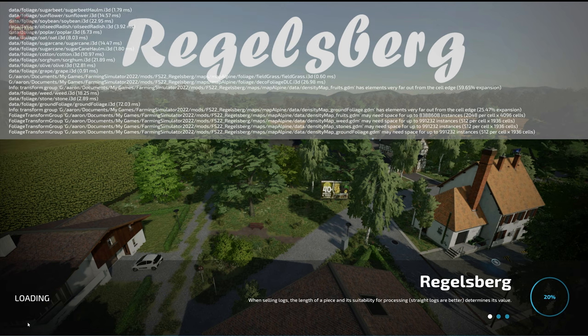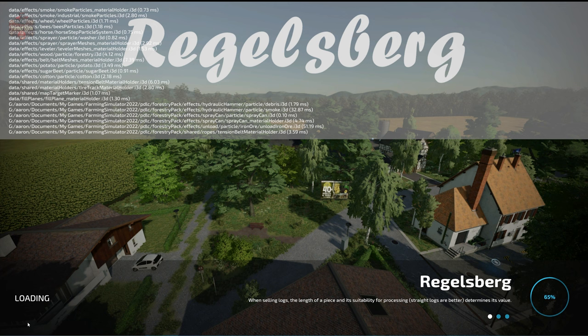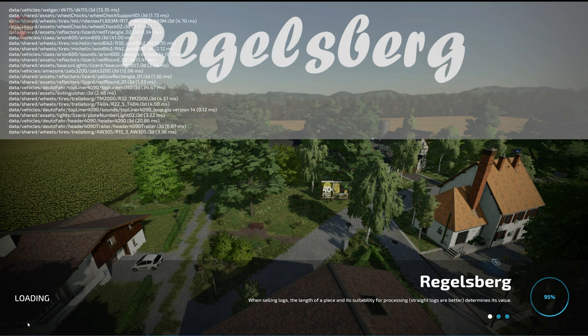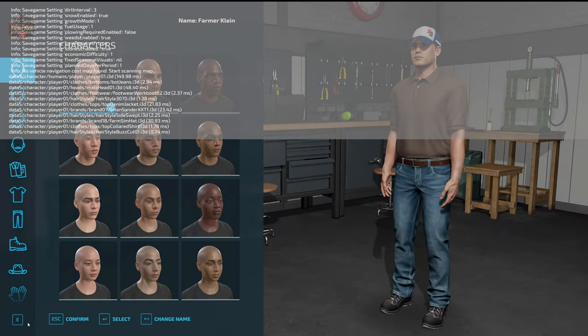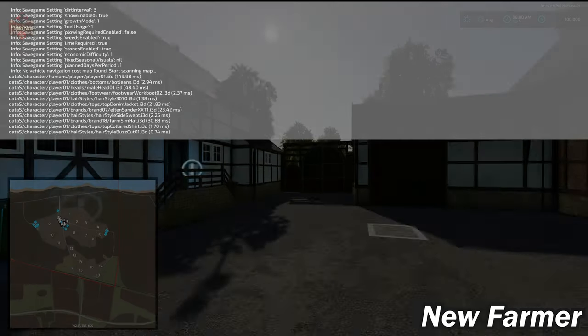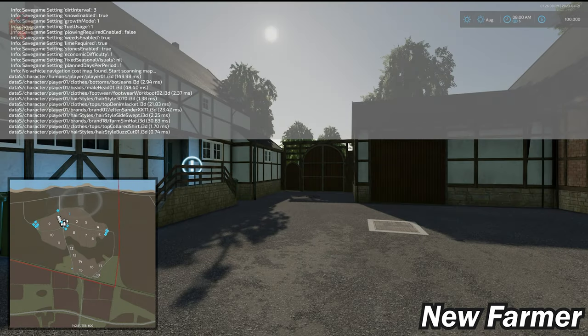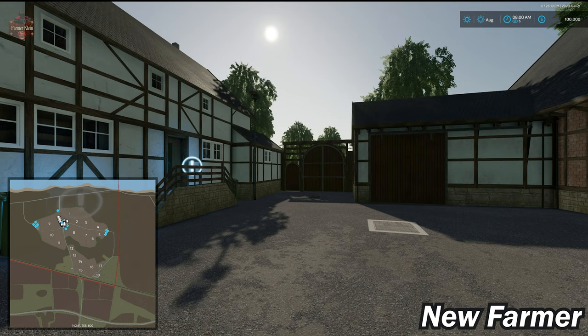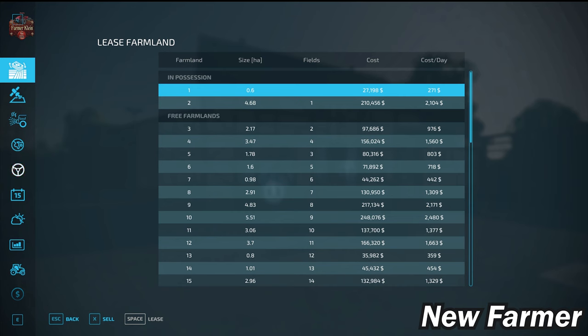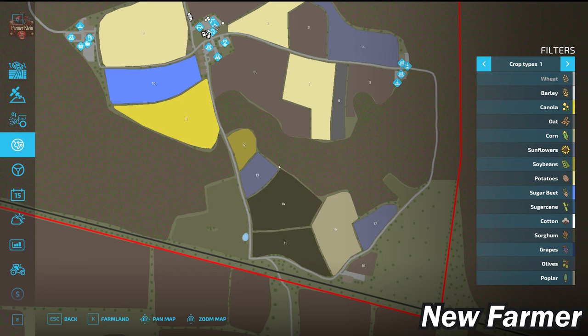If you load this map in farm manager mode or start from scratch, you will not own any land. You will have starting machinery and the main farm built out exactly as you see it. In new farmer mode the only differences are your bank account and the fact that you own some starting land.